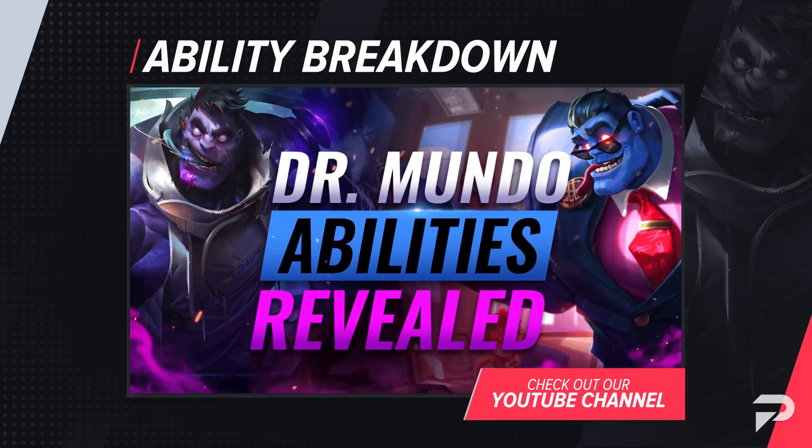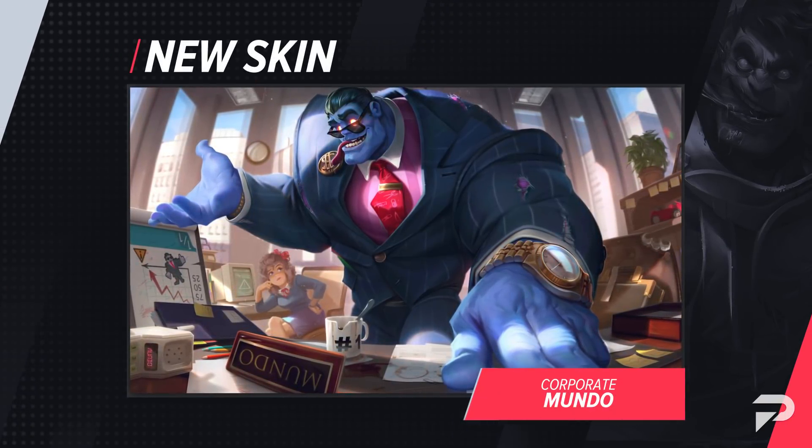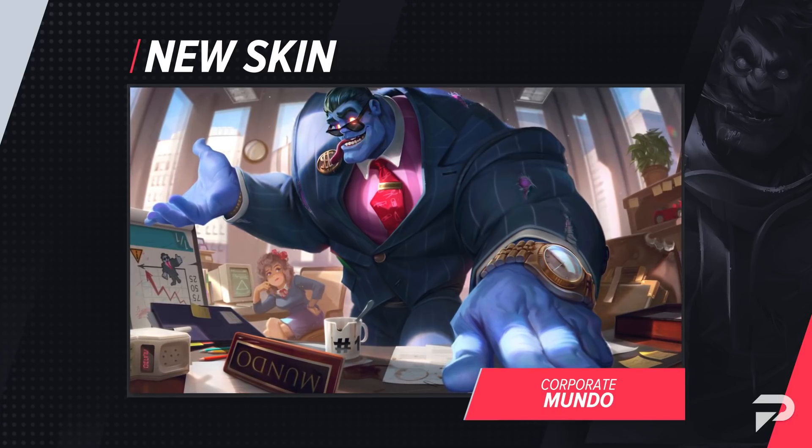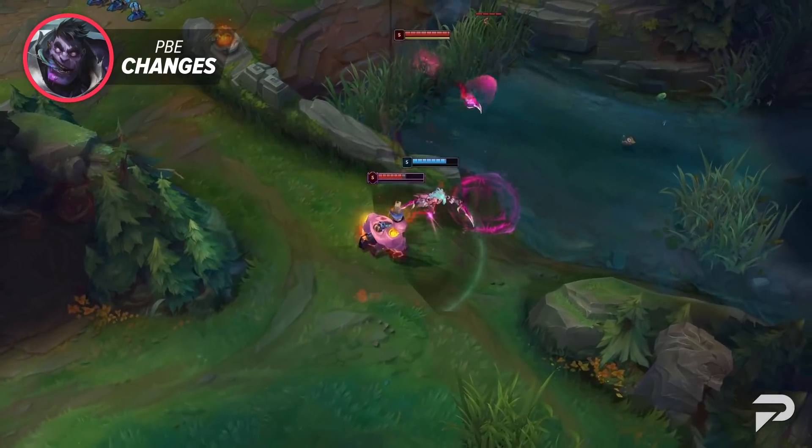Also, if you're a fan of Corporate Mundo, not only does he drive around in a little car with home guards, but he also comes with 5 new Chromas so you can customize your businessman to your liking. Unfortunately, there aren't any new balance changes yet released on the PBE.